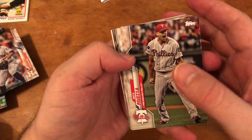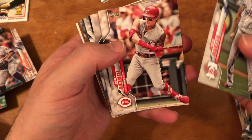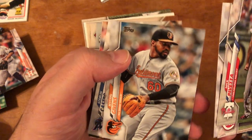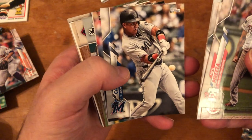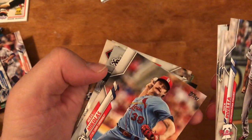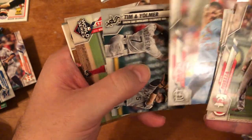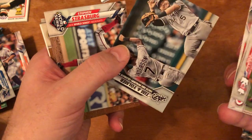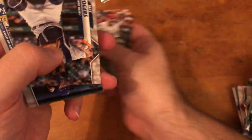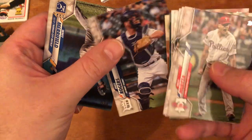Last Walmart pack: Nick Pivetta, Derek Dietrich, Matt Strahm, Michael Givens, Starlin Castro, Jordan Yamamoto rookie card, Miles Mikolas — I don't know how to say it. Strasburg again, Orlando Arcia, Max Kepler 1985 throwback, Javier Baez Turkey Red, Jake Rogers rookie card, and Whit Merrifield.